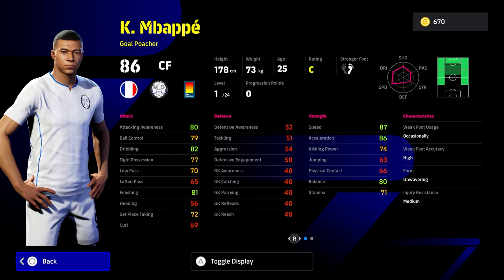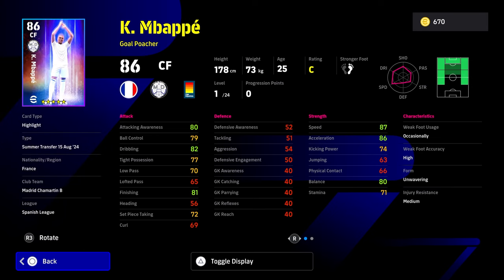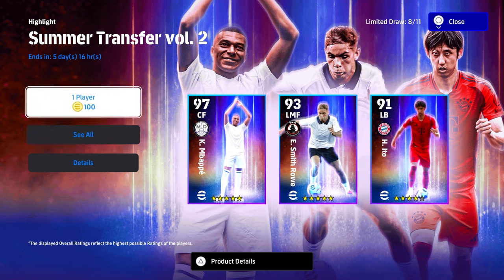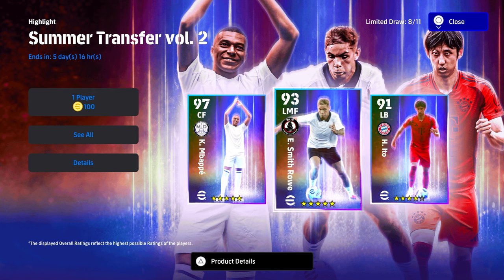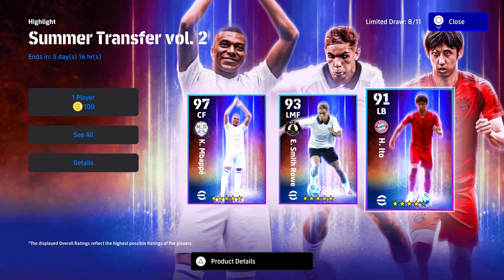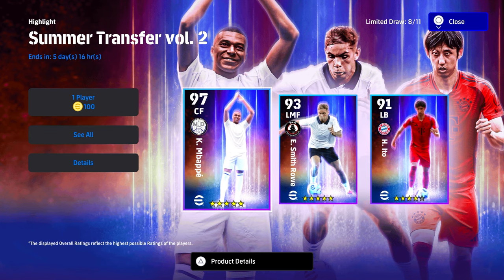Back to Mbappe — he's down as a goal poacher, he's got 24 levels, and it is the first Real Madrid card. It's part of this pack; there are 11 players in the pack. You can get one free from doing the event, and then it costs thousands of coins to guarantee yourself all of these players. I'm not going to focus too much on the box — it's kind of a disappointing box, there are a couple of decent players in there, but it is all about Mbappe.